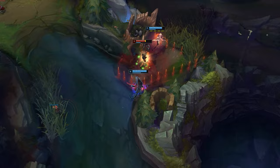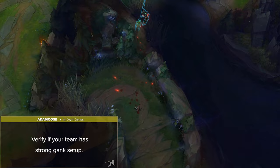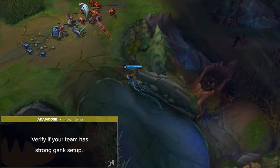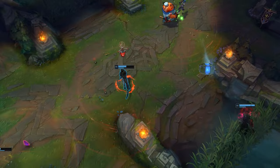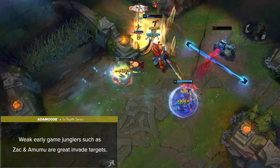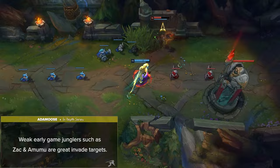Since Nidalee can change your playstyle depending on the game, there are a couple of factors that will determine what you should be looking for in each match. First, if your team has strong gank setup or snowball potential such as a Renekton top or a Twisted Fate mid, which will easily allow you to land spears on stunned targets and pick up free kills — you want to path towards these lanes and keep an eye out on the minion wave states. Next is the jungle matchup, which will determine whether you're looking to heavily invade or power farm your own jungle. Weak early-game junglers such as Zac and Amumu are great invade targets. If you're against a strong duelist such as Xin Zhao, it's important to be a bit more careful and play off your fast clear speeds to gain an advantage.